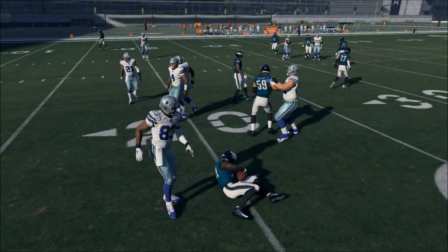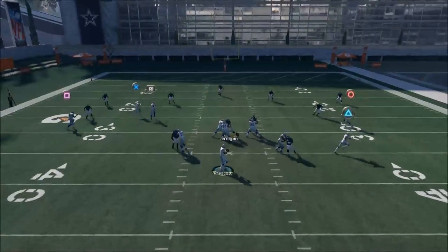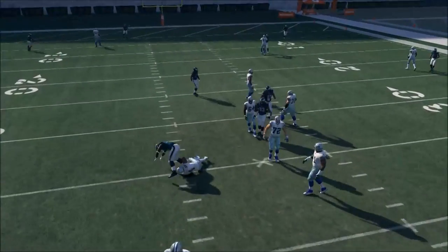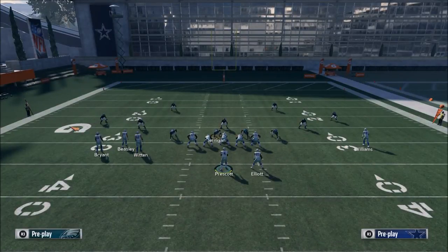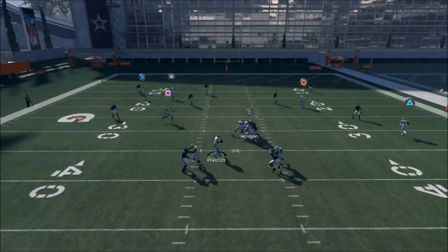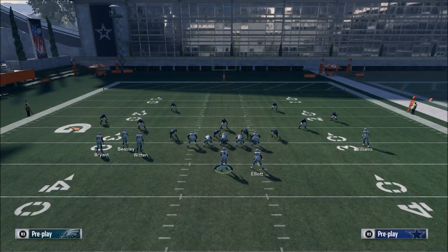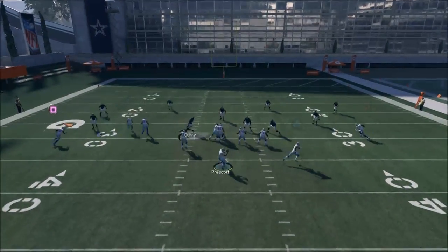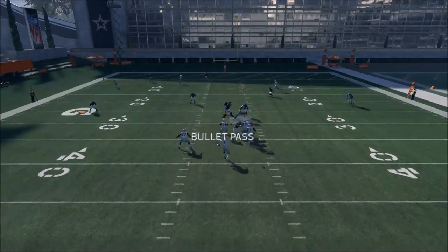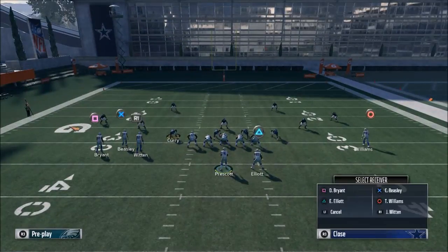Cover 3 is tough. This defense does a good job against Terrence Williams' route. But for the purpose of this video, I want to show you that this route is still wide open to Terrence Williams — still wide open. That route will win you a Super Bowl if you let it. It's the best route in the game. Be sure to take advantage of it.